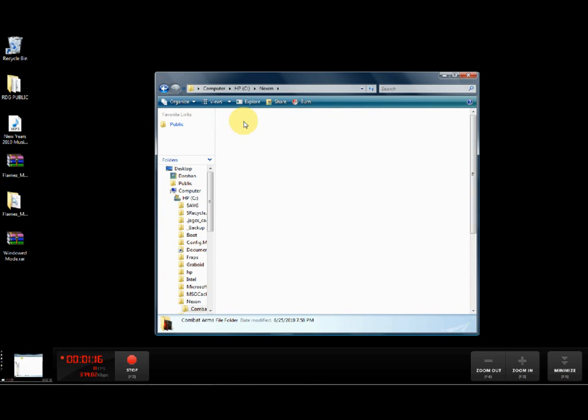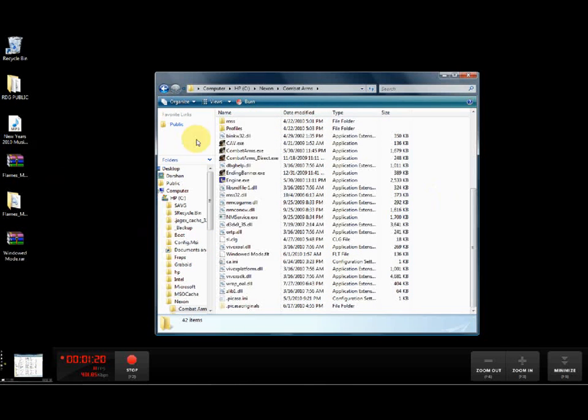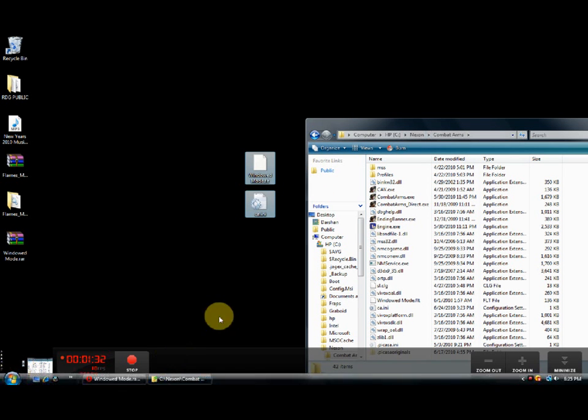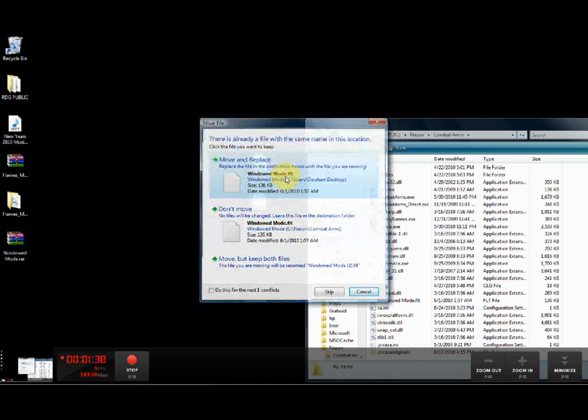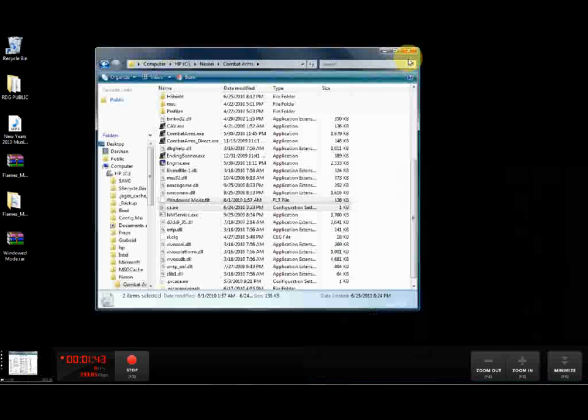Just drag the two files into the folder — anywhere, it doesn't matter. It's going to ask me to replace them because I already have them in there, but for you it will just drag them in. I'm going to select move and replace. After you do that, just exit it.